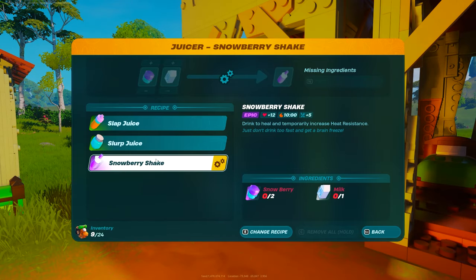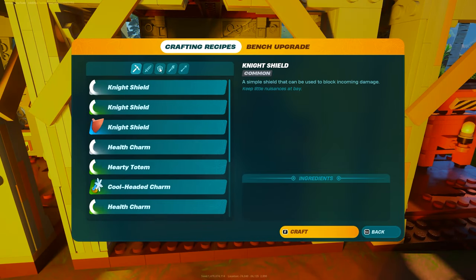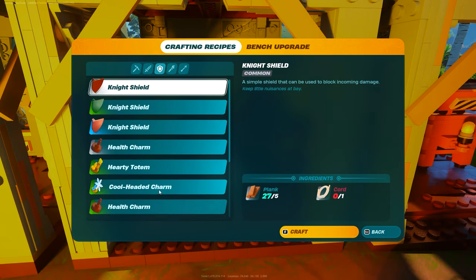You're also going to need some heat resistance. You're either going to go for a snowberry shake at the juicer machine, or — and I highly recommend it — you're going to go to the crafting station in the shield icon section. Over here you'll see there is a cool headed charm. This will give you increased resistance to hot temperatures, three extra health bars for everyone you equip, as well as five defense for each one, so it's actually fantastic to wear these anyway.